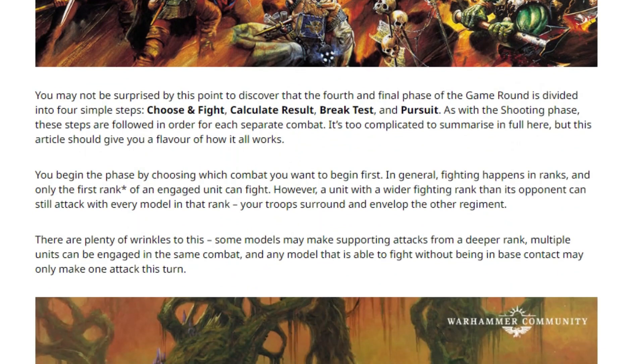So what do we have here? You may not be surprised to discover that the fourth and final phase is divided into four steps: choose and fight, calculate result, break test, and pursuit. That sounds pretty similar to what it used to be. Of course, all of the details in that 'calculate result' step — that's probably where the meat of the differences take place.